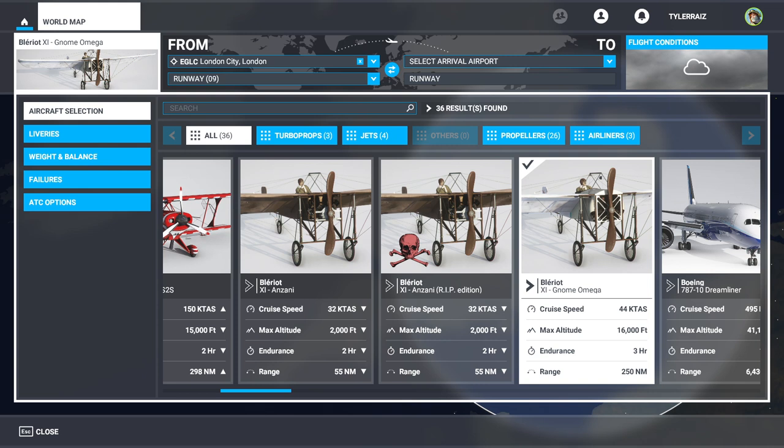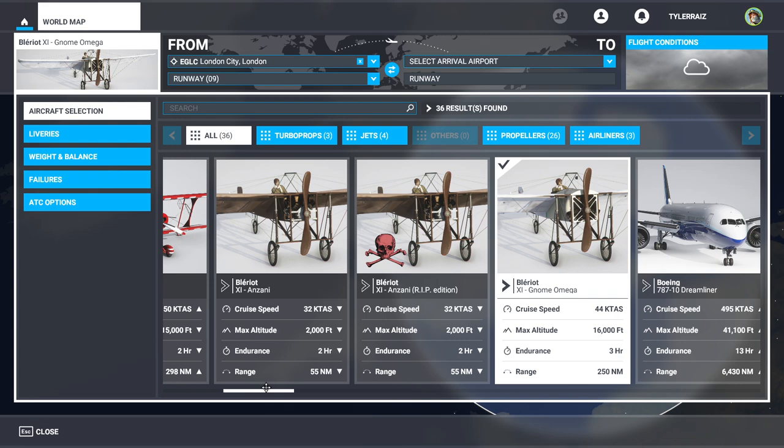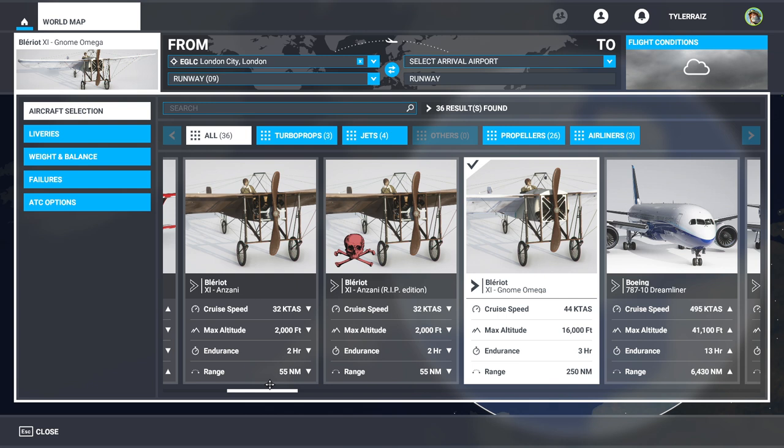Hello everyone and welcome back to Microsoft Flight Simulator 2020, where I'm going to take a look at the Bleriot XI by Wings 42. This is a payware plane and I believe it's the first vintage plane for Microsoft Flight Sim — at least the first payware one. By vintage I mean not in service anymore, not in any sort of regular service or for sale normally. All the ones that come with Microsoft Flight Sim and as far as I know all other payware ones are still current aircraft.